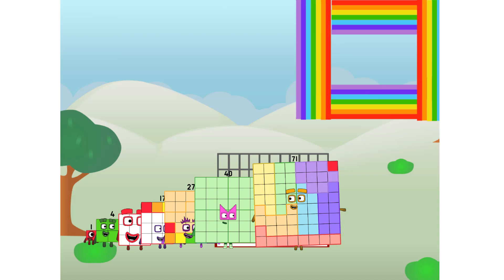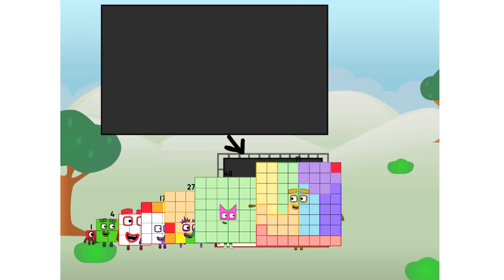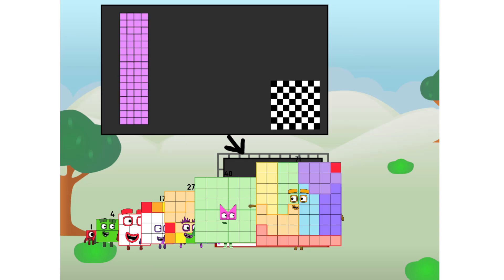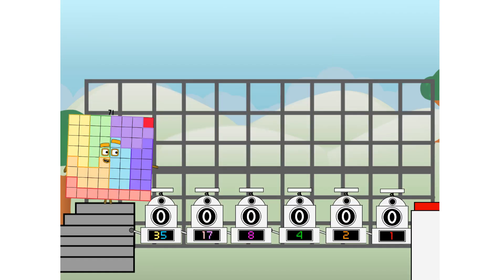Ah, there you are. This way. I've got so much to show you. I'm seven non one, and I can be a strong square, a chess board, a super rectangle, eight octoblocks, or even a super cube. But today I want to show you a little trick I call binary boosters — using the power of doubles to send any number flying.